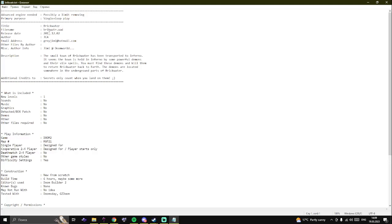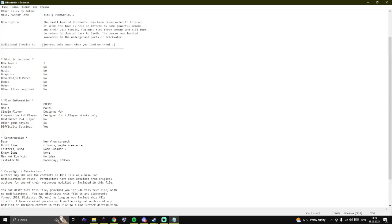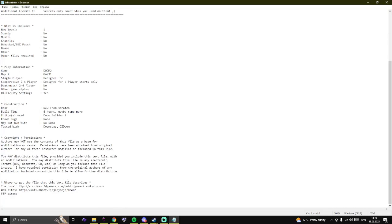So Brickwater, by JCA, from the year 2011. He's on Doomworld. The small town of Brickwater has been transformed to inferno. It seems the town is held in inferno by some powerful demons and their vile spells. You must find those demons and kill them, to return Brickwater back to Earth. The demons are located somewhere in the underground parts of Brickwater. Secrets only count when you land on them — strange thing to put under additional credits. One level, nothing new, not even music. That's weird. It's for Doom 2, Map 21, for some reason.